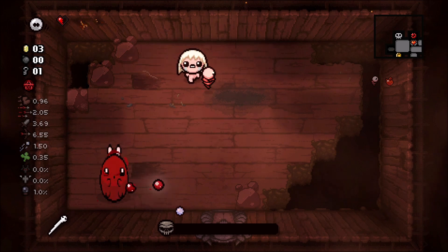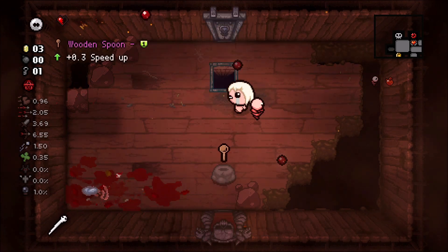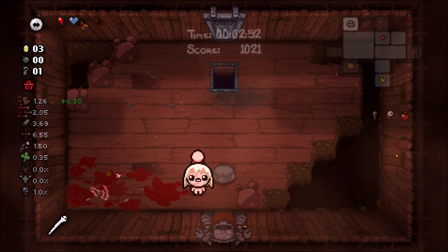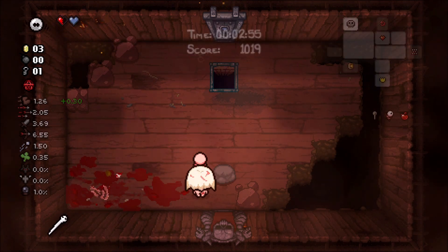Alright Baby Plum - getting in there, and he drops a soul heart, thank you. I can use that for the next floor. You know what, I could go in the shop.